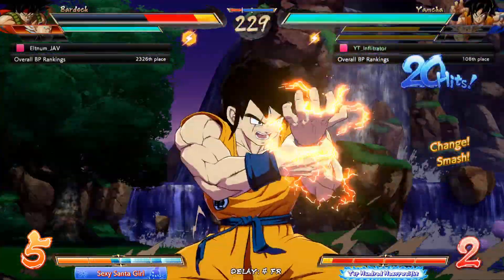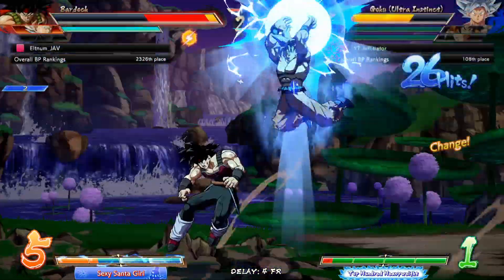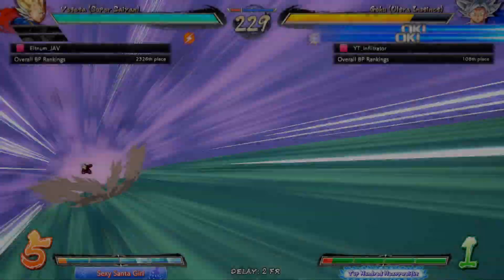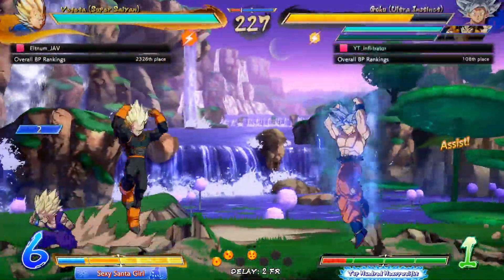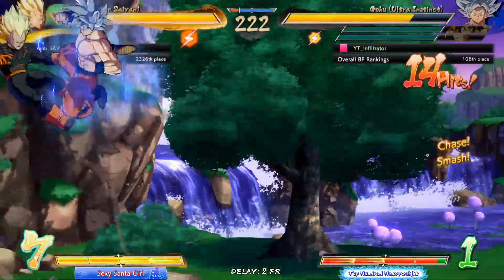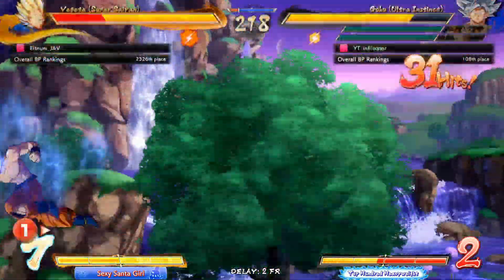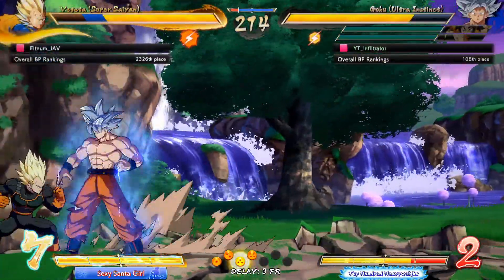Let's go with this one right here. How does this DHC work? It works like that. The only thing is it doesn't have any mid-screen oki, I guess — it sends you all the way back to full screen. Let's get this combo. We got him — that's the corner carry. And then this should be the optimal ender off of 5H. Okay, we're plus on this.